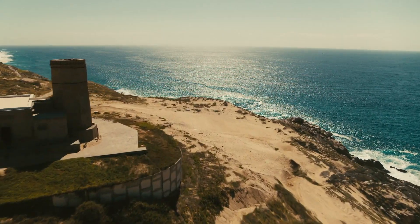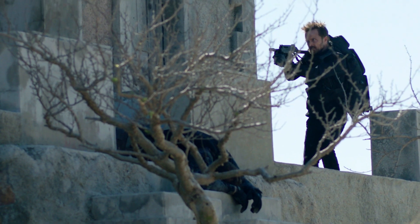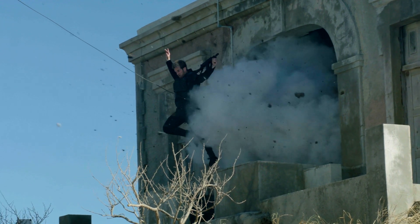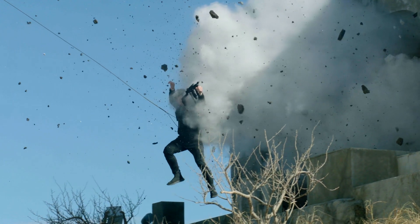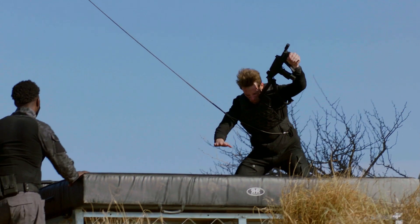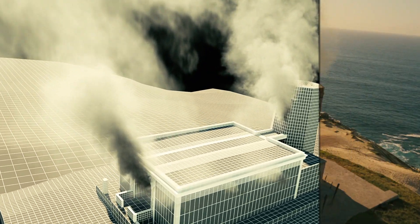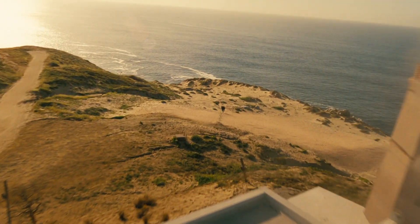This lighthouse had been there for a hundred years or more. We couldn't hurt it, so we had to do some soft explosions inside, ratchet pulling stunt people out of it. We came up with a nice combination of soft debris, dust, and concrete to safely give the illusion that it was blowing up without hurting the building.